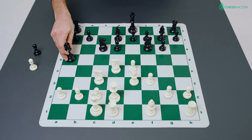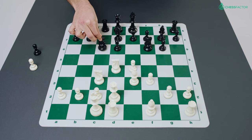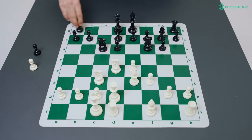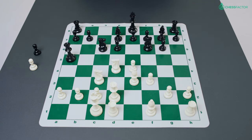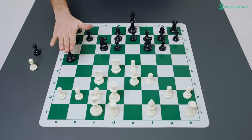Black played queen to a5 to try to create some threats. However, this was already a mistake. The best move here is probably rook to c8, if not rook c8 then castle. The idea is that black wants to step the knight to e5 or a5 and from there jump to c4, beginning an attack along the c-file. With queen a5, although the queen might look aggressively placed, the pawn on a2 is well defended and the knight on c3 is also well defended. The queen also robs black of the possibility of knight a5 and knight c4. So queen a5 was already a mistake.